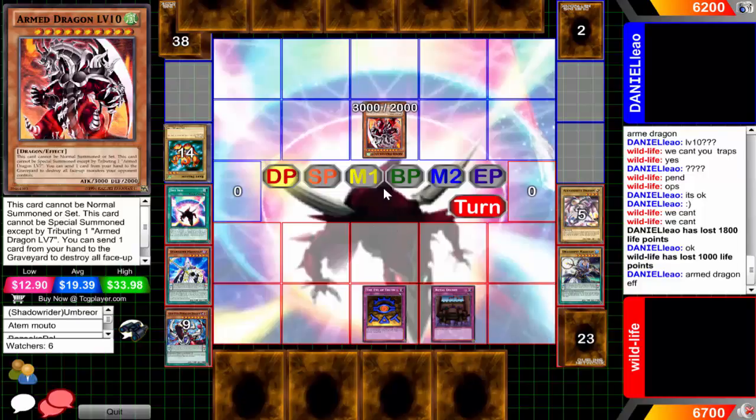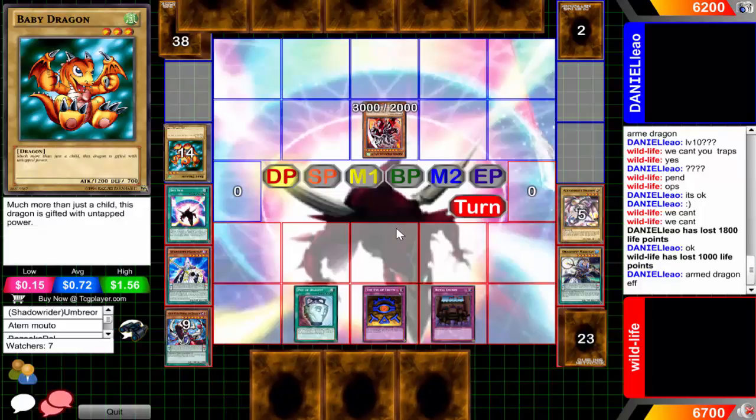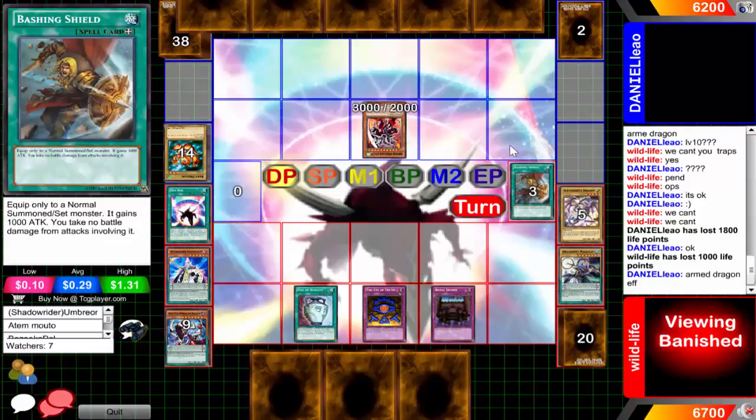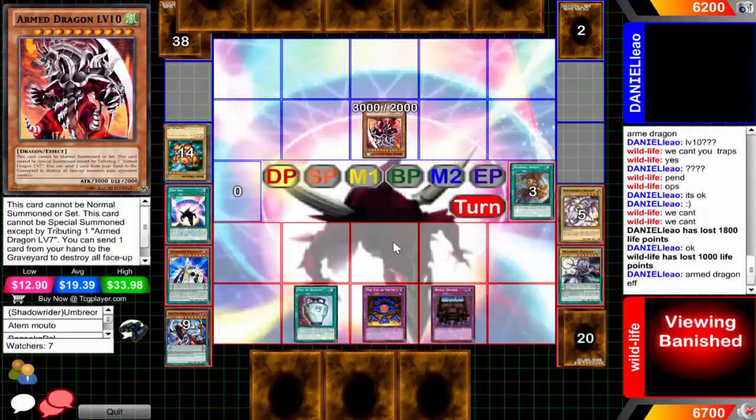I can't even tell the difference between a fusion Odd-Eyes and an xyz Odd-Eyes. Baby Dragon for the win - 'he's much more than just a child, this dragon is gifted with untapped power.' Now Wildlife is going to be activating Pot of Duality to reveal the Odd-Eyes Advent, Oafdragon Magician, along with a Bashing Shield. Unfortunately you cannot pendulum summon this turn because you played Pot of Duality. Watch him try to pendulum summon - I'll facepalm so hard.